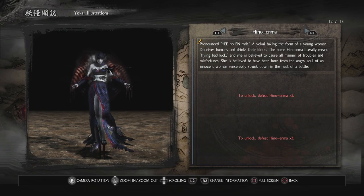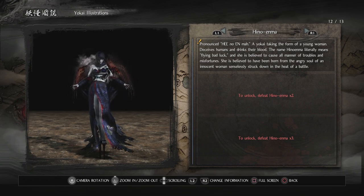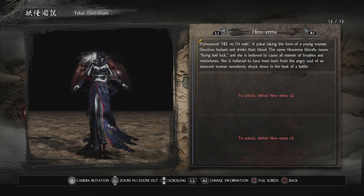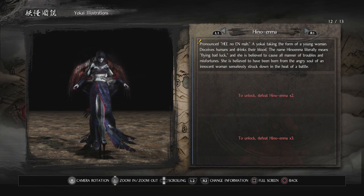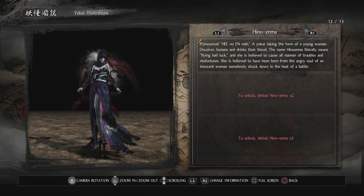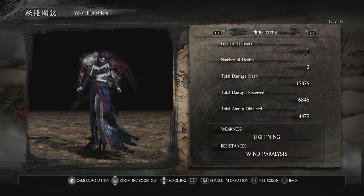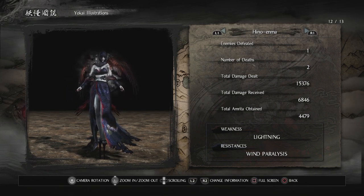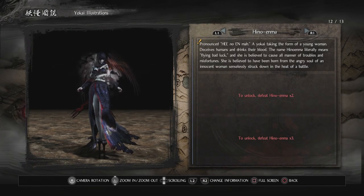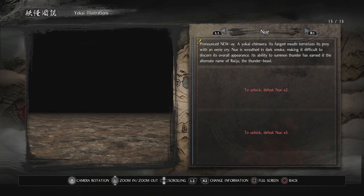Now we're up to Hino Enma. A yokai taking the form of a young woman — deceives humans and drinks their blood. The name Hino Enma literally means 'flying bad luck,' and she is believed to cause all manner of troubles and misfortunes, born from the angry soul of an innocent woman senselessly struck down in battle. She's weak to lightning, which is why I used lightning against her, but she's resistant against wind and paralysis. I died twice to her — technically twice to her twilight form, but it still counts.